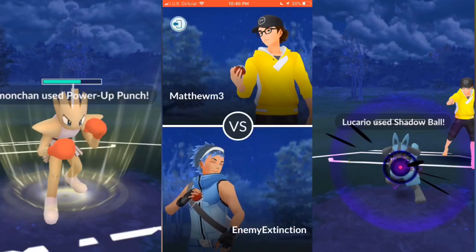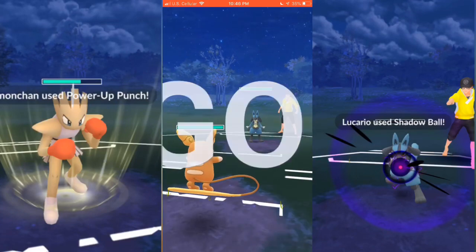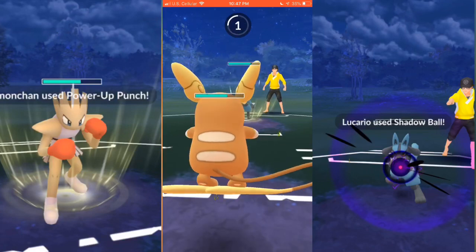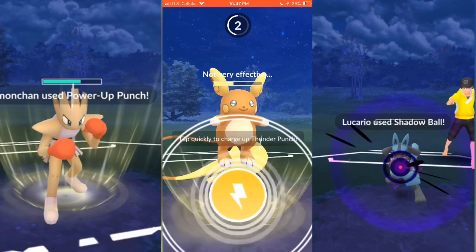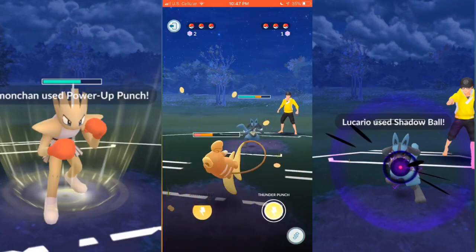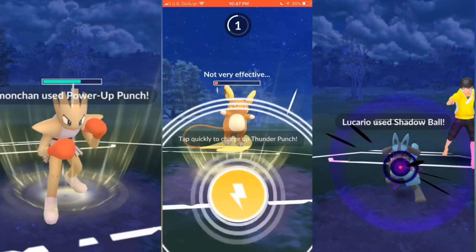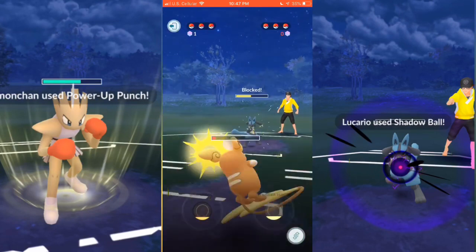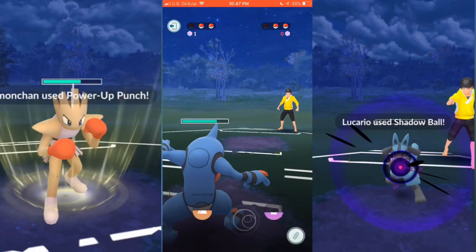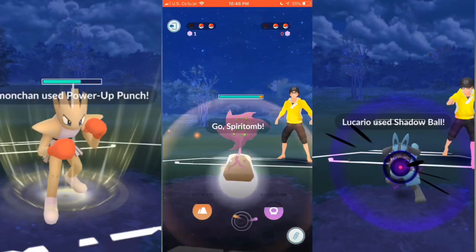We go on to the final match. If you enjoyed this video and want to see more please let me know. I start up with Alolan Raichu and he starts with Lucario. He gets that Power-Up Punch off first — I let it go through, does decent damage but won't flat out kill Alolan Raichu. I go with Thunder Punch and he lets that go through. He goes with another Power-Up Punch and I shield just because I know I can get another Thunder Punch off, hoping to burn his last shield — and he does burn the shield. I now have the shield advantage. I bring out Toxicroak to tear through Lucario. He brings out Spiritomb.